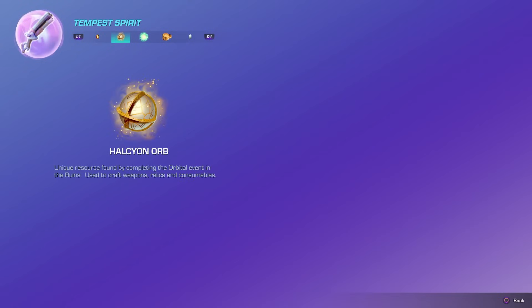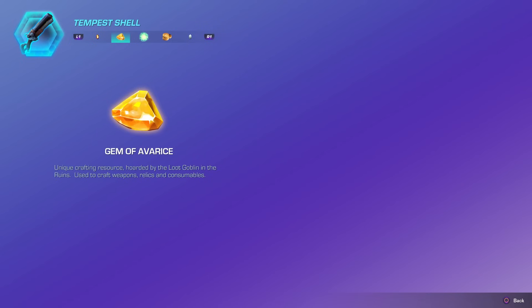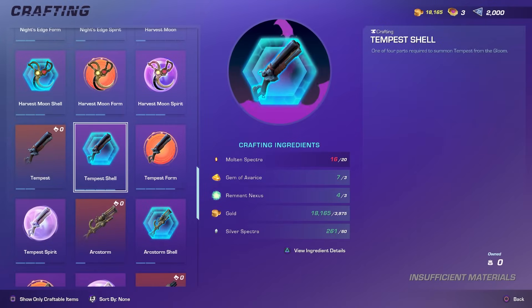For the rest of the various items required, the important ones are Ikor Pearl, Remnant Nexus, Halcyon Orb, and Gem of Everest. For Molten Spectra, you simply have to run a couple of solar mutated dungeons. Silver Spectra drops from Codex Holes, and Bloodtouch Spectra comes from breaking rocks in the pits. To combine gathering most of these ingredients, there are just two boss fights you need to grind.